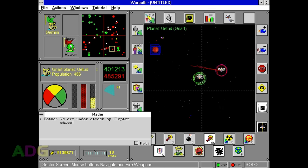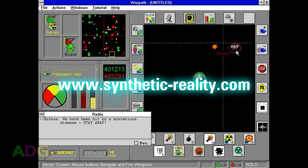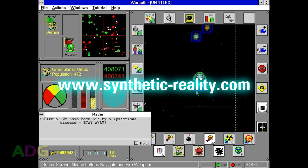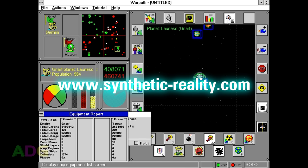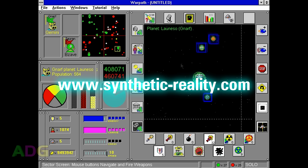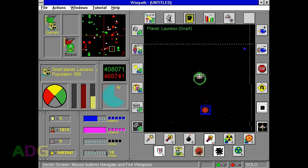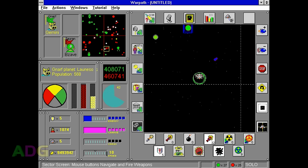If you want to check out Warpath yourself, head over to the Synthetic Reality website at www.synthetic-reality.com. You can also find a direct link for the Warpath page in the video description. Both the original Windows 3.1 release and the later Windows 95 release are available for download. The Windows 95 release does indeed work all the way up to Windows 10 without any major issues.